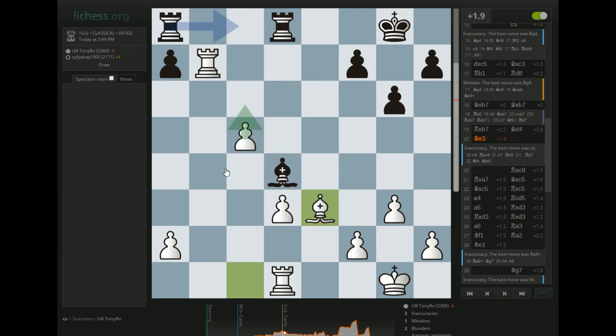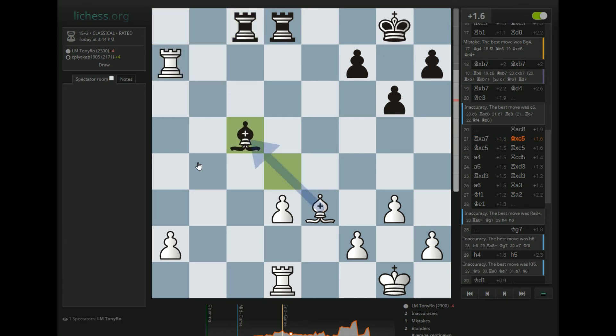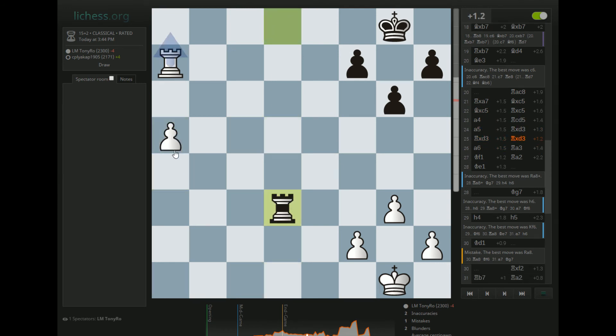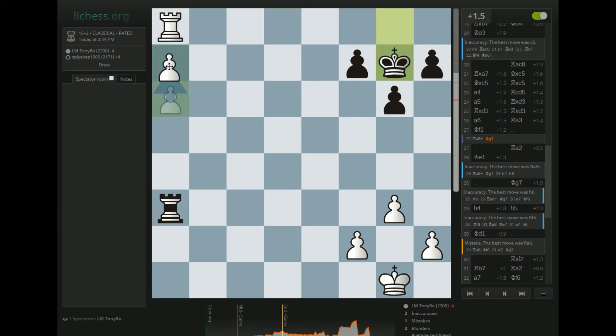Bishop e3 not best — Rook a to c8 yeah. My opponent defended well from that point on — it seemed like he played all the best moves, stayed active, and got into a Rook endgame that's notoriously tricky to win. It's kind of tricky to defend too — I have an a-pawn and he doesn't have anything, so playing for one result but it's not that easy. A lot of people make the mistake of putting this pawn on a7 too soon and this ending is just a theoretical draw. Computers say it's plus 1.3 but White can't actually make any progress.